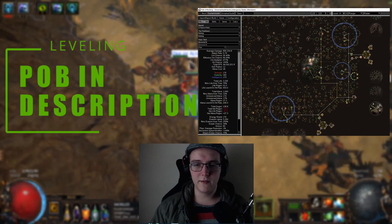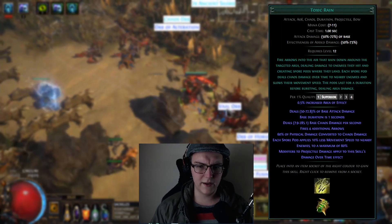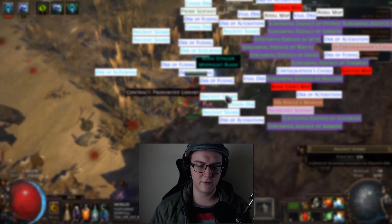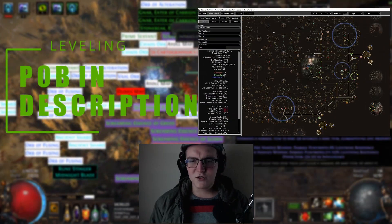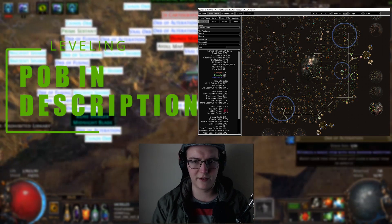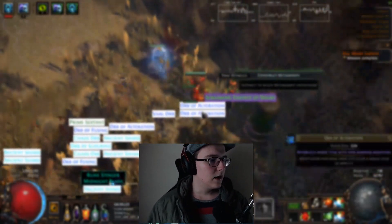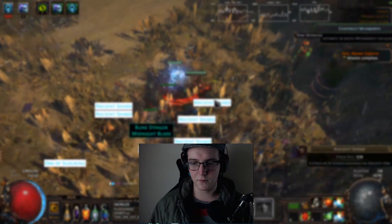I have some leveling trees available in the POB that I'll have in the description. We level with Caustic Arrow and Toxic Rain — just very basic Quill Rain, Tabula, Gold Rim, Seven League Steps. It's already a very zoomy build; you really don't need Seven League Steps. The Ranger in general has all three ascendancies being very fast, and the Raider specifically has been the most smooth. There are also early mapping trees you can go through before level 90.